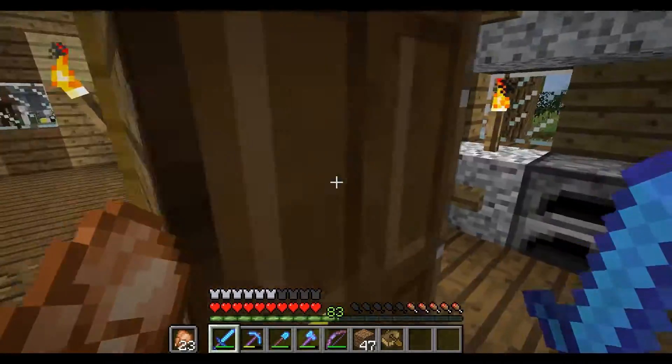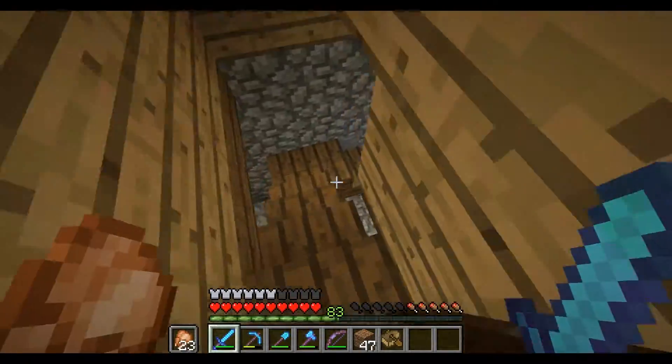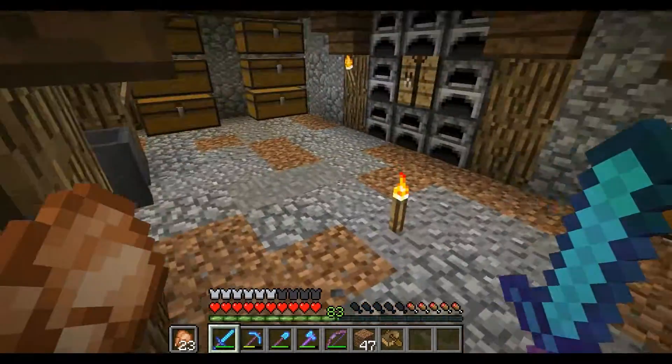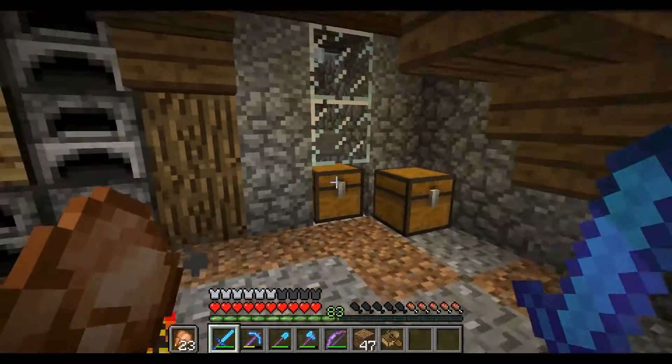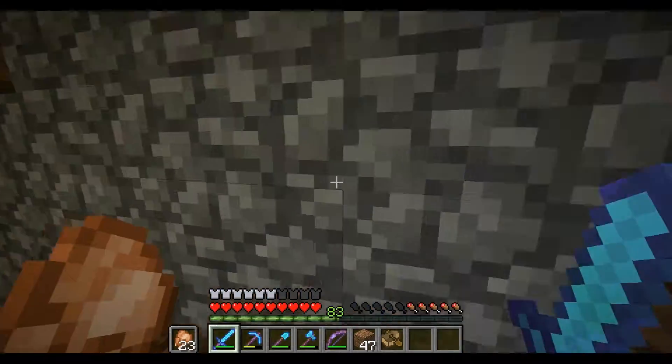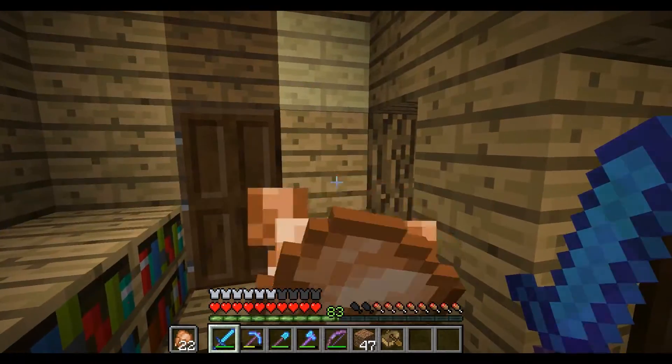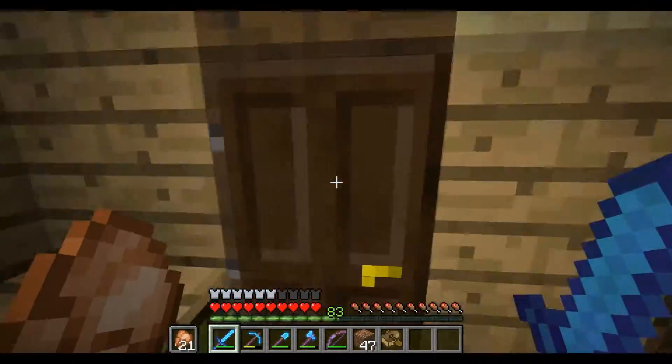We had a chicken cooker here, and since this is in the spawn chunks, we had an overload of chicken, so we had to shut it down because it lagged the server. Basically whenever someone is on the server, the spawn chunks are loaded, so a chicken cooker in the spawn district gives you unlimited chicken if there are people on.